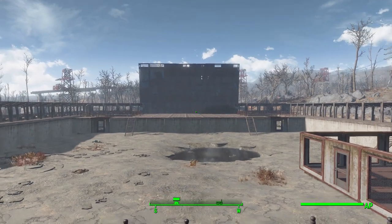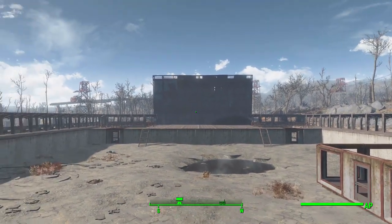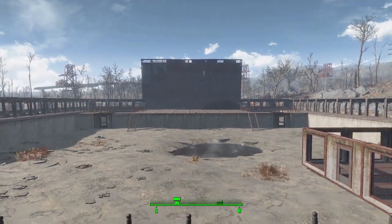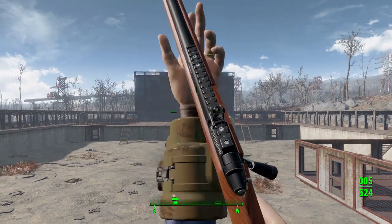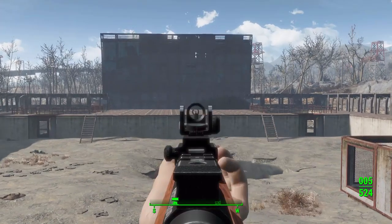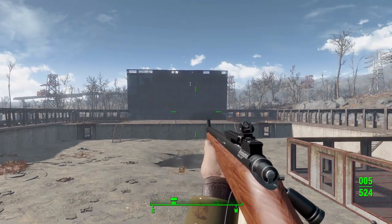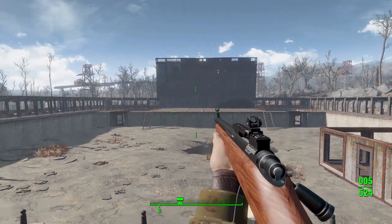Hello and welcome back to my Fallout 4 mod spotlight series. Today we are having a look at the Remington 700 mod, which is being made by user xcutian777. What this mod adds into the game is the real-world Remington 700 rifle. I've been having a whole lot of fun with this particular weapon, and I think it fits in quite nicely into the Commonwealth, as it was a Cold War-designed and produced weapon — I believe made in the '60s, don't quote me on that.